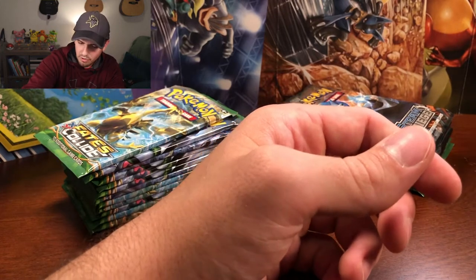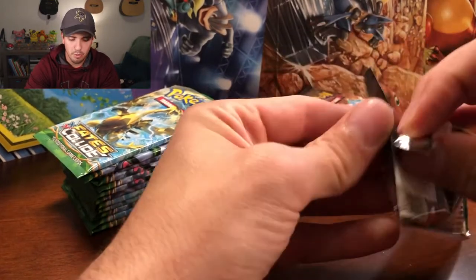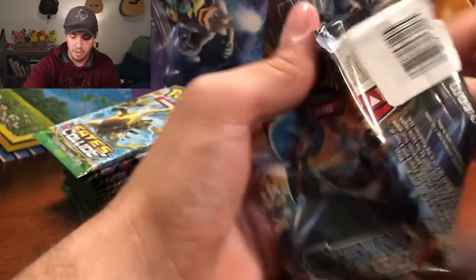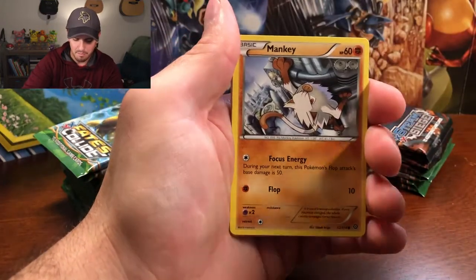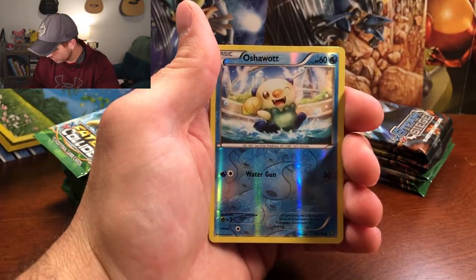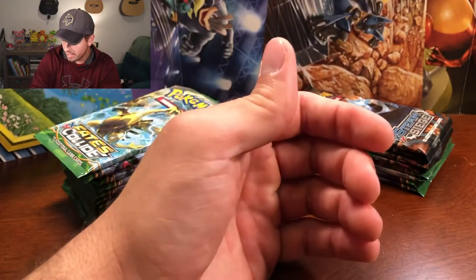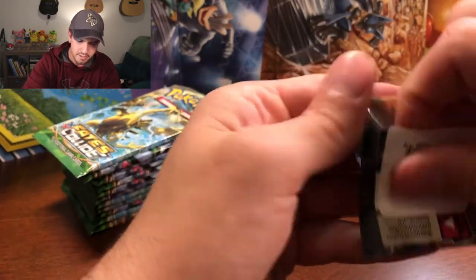Now we are onto Steam Siege, which I have a few of — I think about five. I always seem to get pretty good pulls out of it. This one looks like it was already opened, though. Unless that was just a bad seal. I really hope this wasn't tampered with. Man, that would be very, very upsetting. So for Steam Siege we got Fungus, Mankey, Clink, Manatee, Shellos, Oshawott as the reverse holo, and Yanmega Rare Non-Holographic. Ninja Boy, Rapidash, Persian, and that is it. I feel like I dropped something — I heard something fall. Maybe that was just a bad seal; I really hope it was.